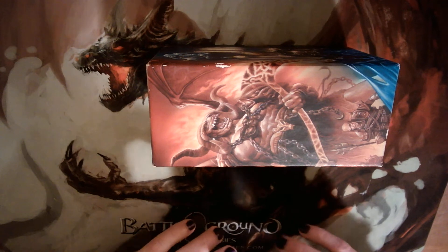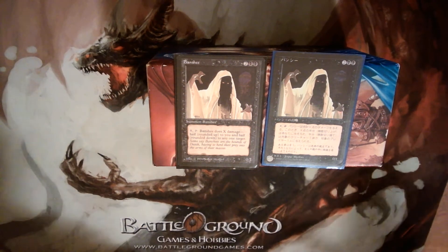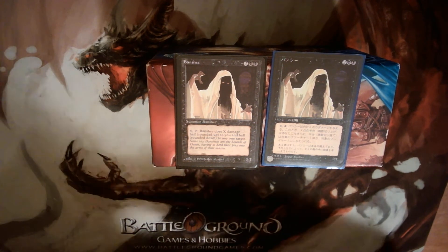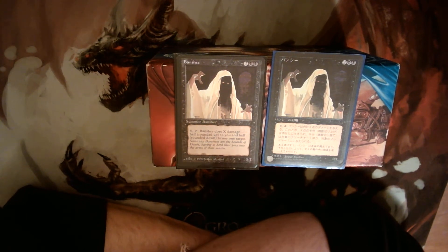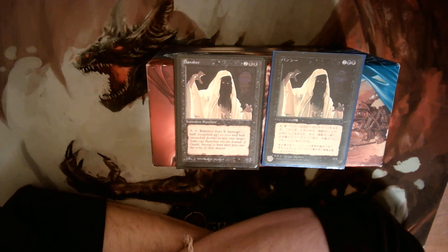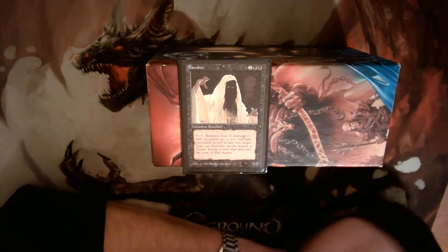The deck we're talking about today is Banshee. We are going back to The Dark. One of the first PDH decks I ever built was Rabid Wombat, which some of you may know — it's a little bit famous. It is a four-mana 0/1 with vigilance from Legends. I'm just really into ancient terrible four-mana 0/1s, so I wanted to revisit that theme with Banshee. We have a four-mana 0/1 from The Dark, printed in 1994. I have two copies of it; let's talk about the one in English that you can read.